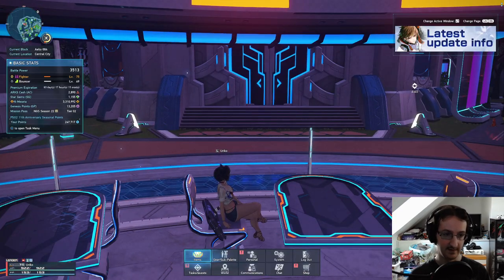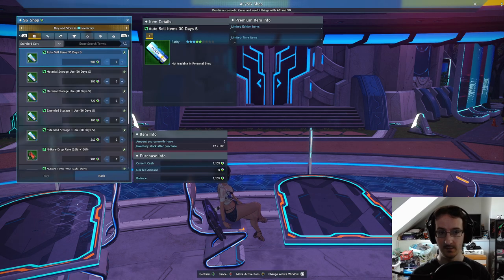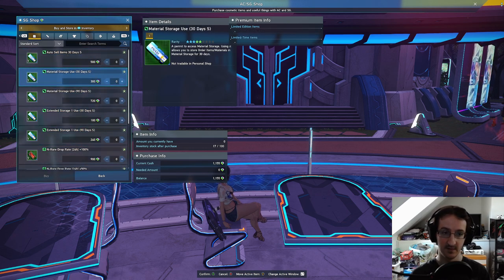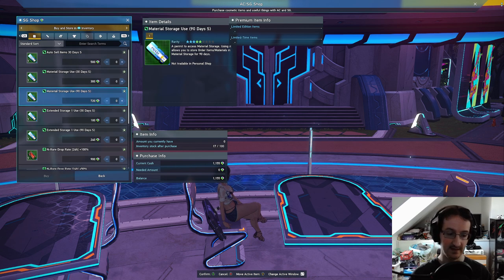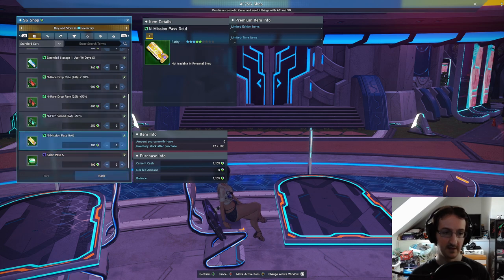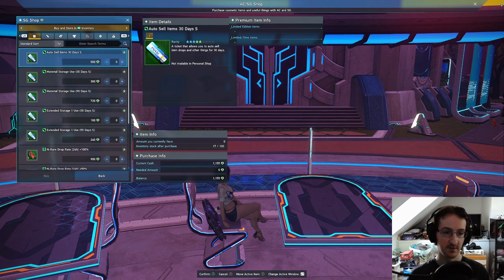The next thing I want to cover is star gems. Star gems are another currency in NGS used for a variety of different things. You can use them in the star gem shop - for example you can turn on your material storage. I personally buy the 90 day material storage every so often - it's quite a lot of star gems but it completely negates the problem of running out of inventory space. You can also buy things like the gold mission pass from there, though don't buy that if you've already got premium because it's a waste.